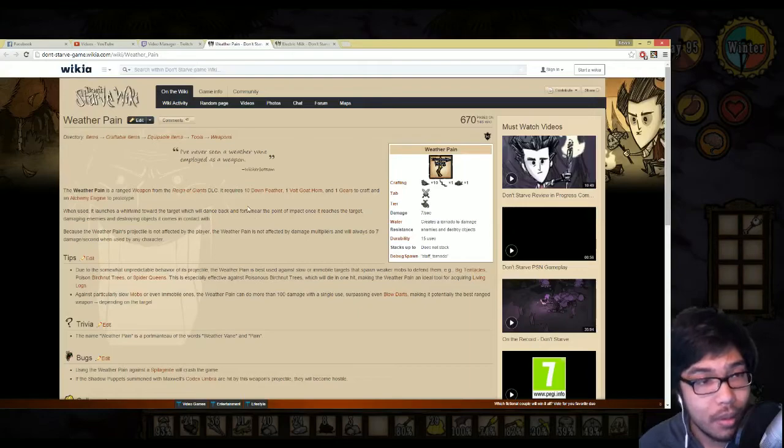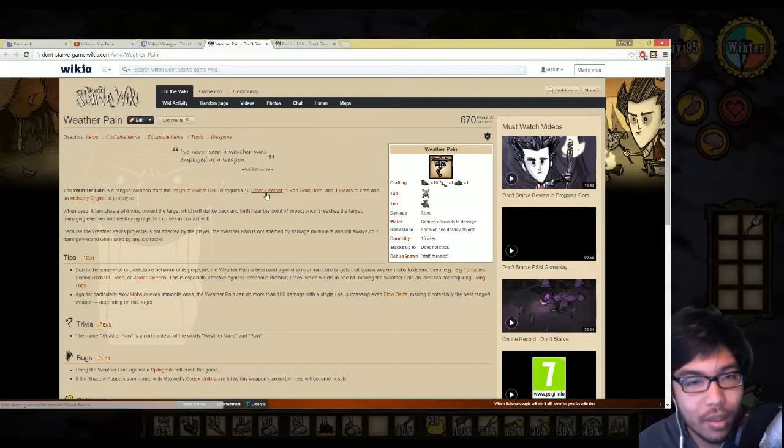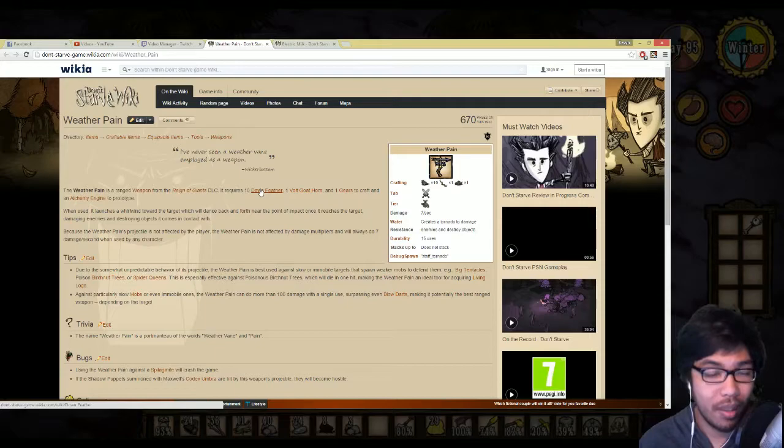And finally, the weather pain - I've never even seen this item before. It's a ranged weapon, that's pretty interesting. It requires 10 down feathers - those are from the boss - one vault goat horn, and one gear to craft. When used it launches a whirlwind toward the target which dances back and forth near the point of impact, damaging enemies and destroying objects.